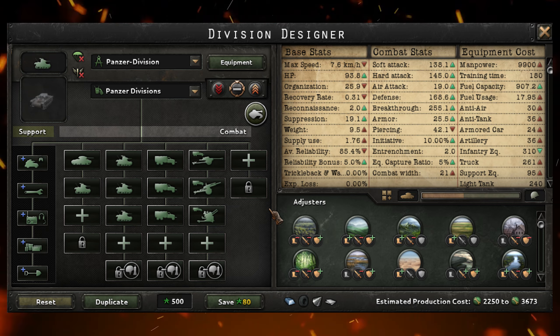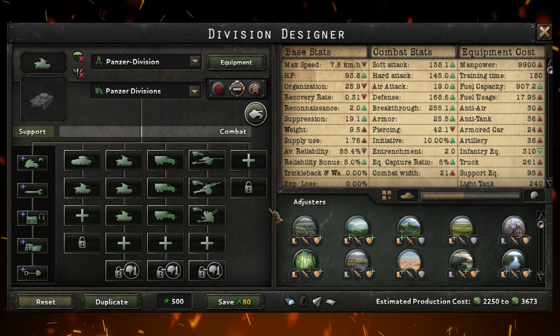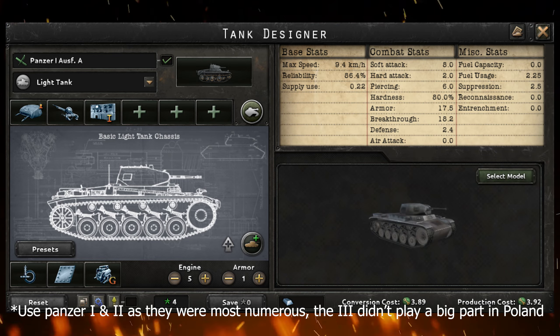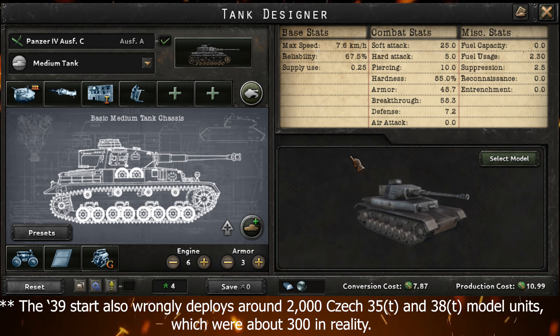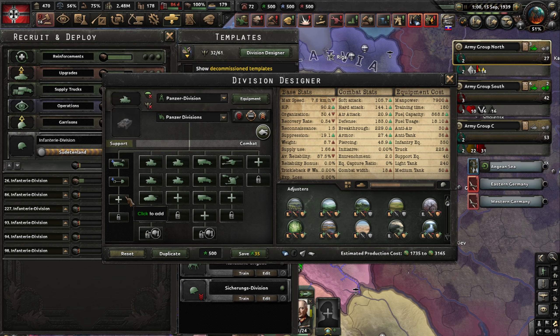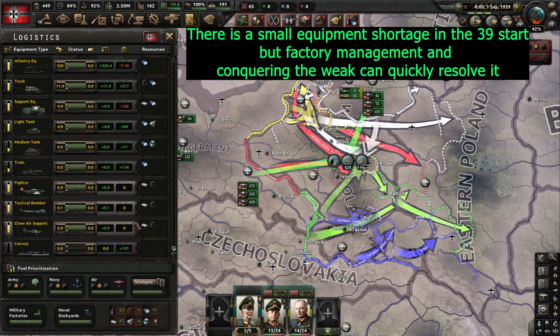For tank divisions, you can expand by adding an extra medium tank battalion plus motorized anti-tank, artillery, and anti-aircraft battalions. The support companies for tanks are engineers, logistics, signal, maintenance, and armored car recon. Keep in mind the tanks used are the Panzer II, Panzer III — roughly equally split for light tanks — and the Panzer IV for your medium tank brigade. These are not the most effective divisions you can build and do cost a lot of XP, but they are more powerful than the starting templates and are quite close to what was used historically. Don't forget to produce enough equipment to have these divisions fighting at full strength, otherwise you'll just make your troops weaker and waste army XP.